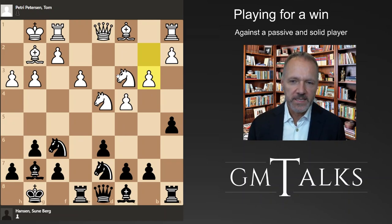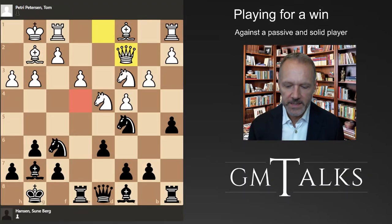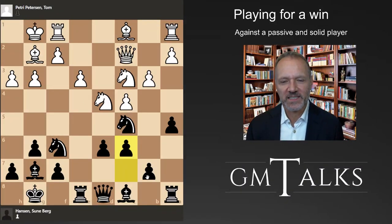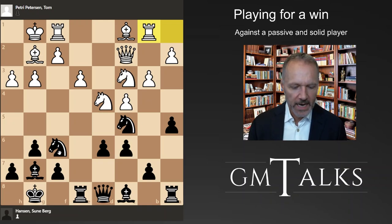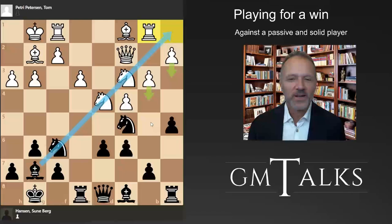b3 makes sense of course - the idea is just to put the bishop here. He decided not to allow the knight in, and c6 in general I like to play without it, but here when he has not played e4 I think it makes sense to take away these squares from white. Rook d1, Rook b1 - getting out of this situation and maybe preparing a3 and b4 to kick the knight.